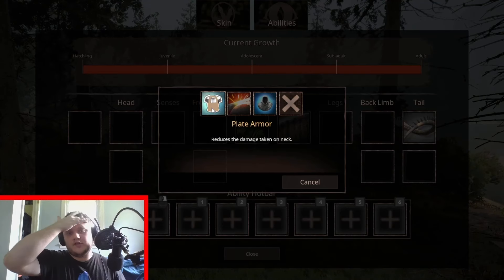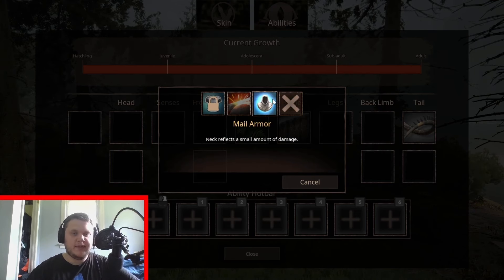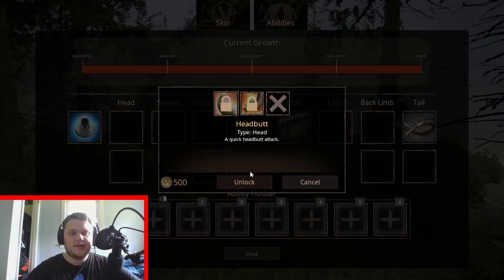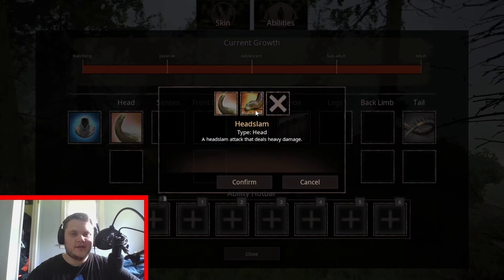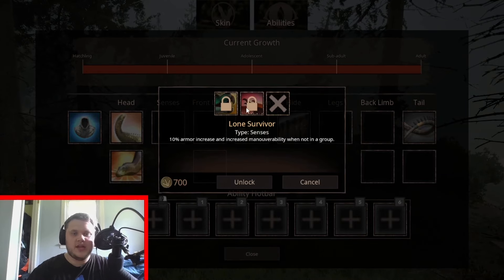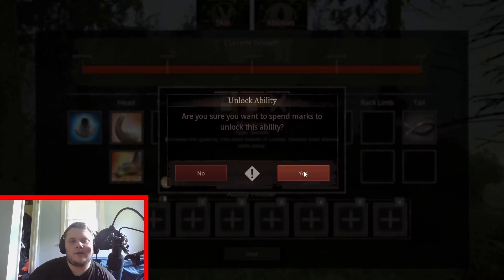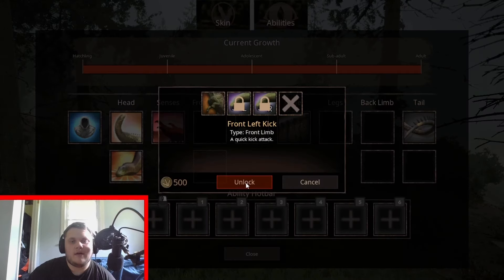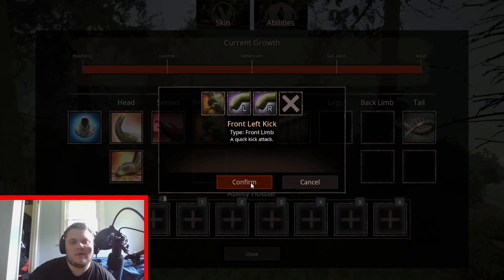For abilities — plate armor reduces damage taken on the neck. Whetstone means the neck reflects a small amount of bleed. Male armor means the neck reflects a small amount of damage — so getting attacked on the neck is actually good. There's headbutt and the head slam, which should be really interesting. Sense options include lone survivor or migratory, which increases trot speed by 33% while outside of combat — that honestly sounds really good.